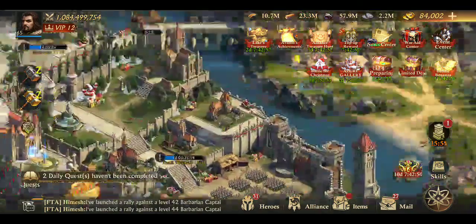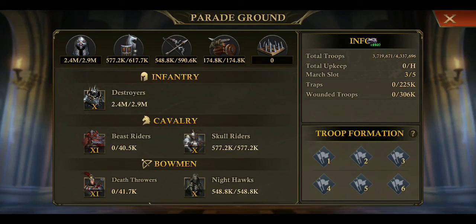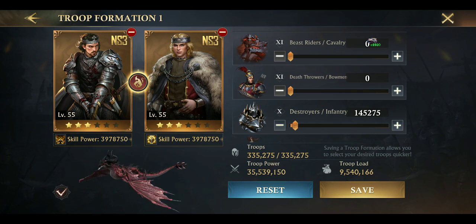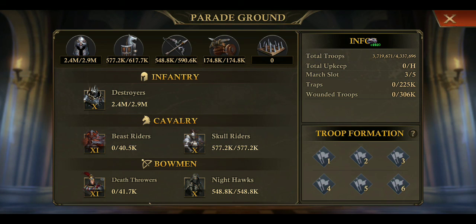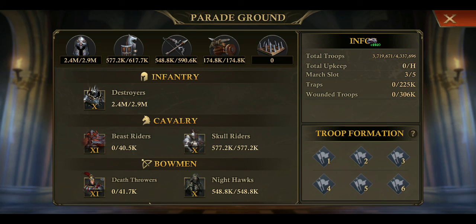I forgot to mention formations. Your first formation is for infantry — right now I have infantry assigned. Once I get Kiara and a Lord hero, I'll assign a Bowman March: cavalry and bowman, both the same, with 40% infantry, 40% bowman, and 20% cavalry — that's my infantry oblique bowman March. My second formation is cavalry March, but I'm missing Gunnivar. Once I get Gunnivar, I'll assign 40% cavalry, 40% infantry, and 20% bowman. Third March is my Golem March with golem heroes.